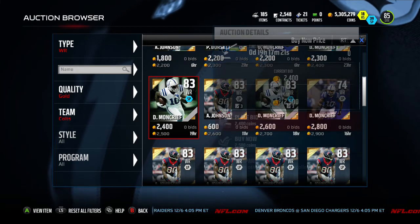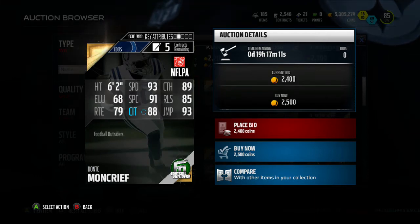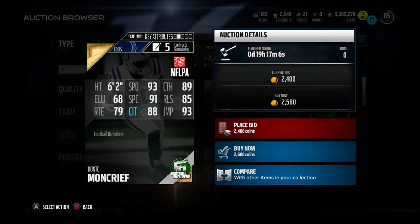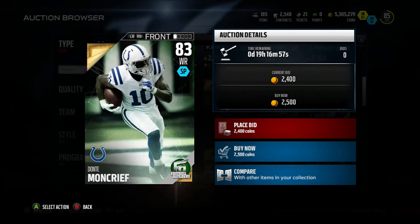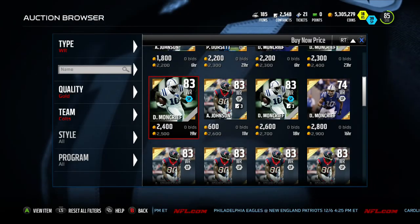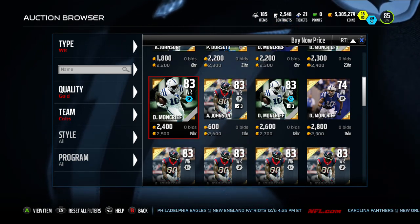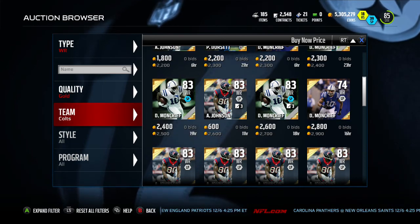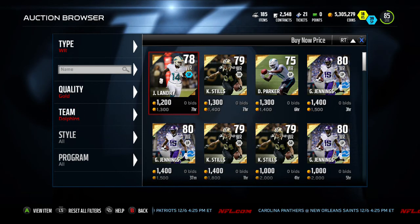Dante Moncrief is our next player, coming in at 2,500 coins: 93 speed, 6'2", 89 catch, 91 spec catch, 93 jumping, 88 catching in traffic, 85 release. His speed combined with his height and catching attributes will be marvelous — he's going to destroy defenders and cornerbacks. Definitely pick yourself up a Dante Moncrief. He's actually having a pretty good season; he started off strong, kind of slacked off, and now he's getting back to it.